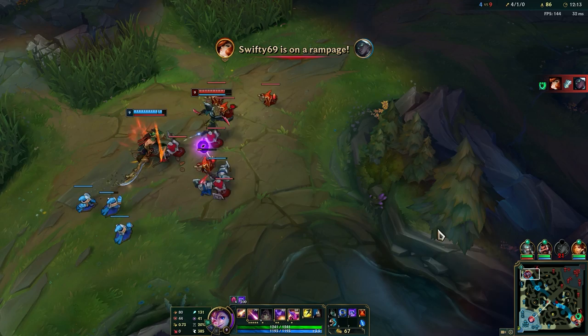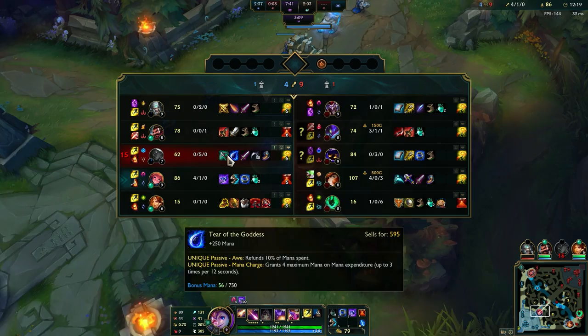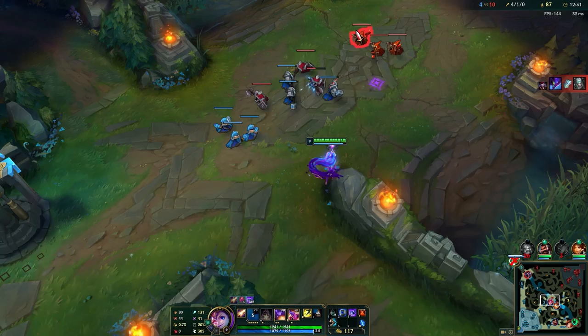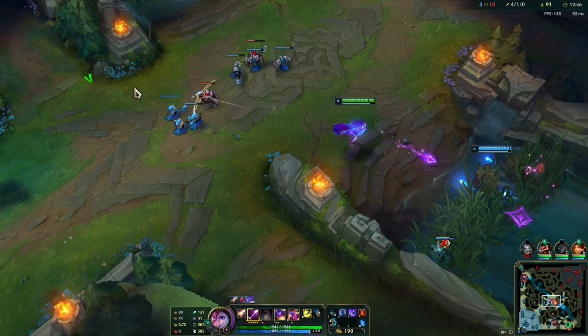This guy is trying to fight all the time - I don't know why he would do that, he has Tear. When you buy Tear, you don't fight. You want to farm and get it stacked so you can scale. Fighting is the worst thing you can do - it's the same with Ezreal. When you have Tear, your only job is to farm and get it stacked, and then you can start carrying with the power spike you'll get.